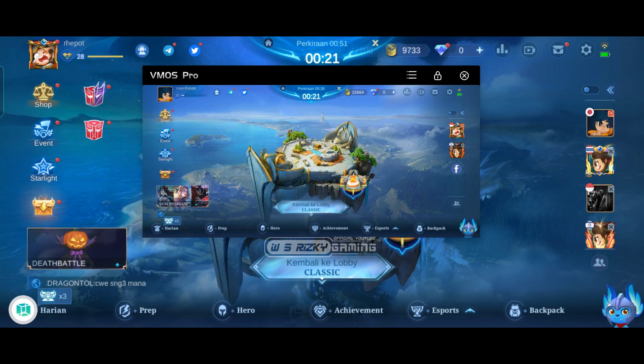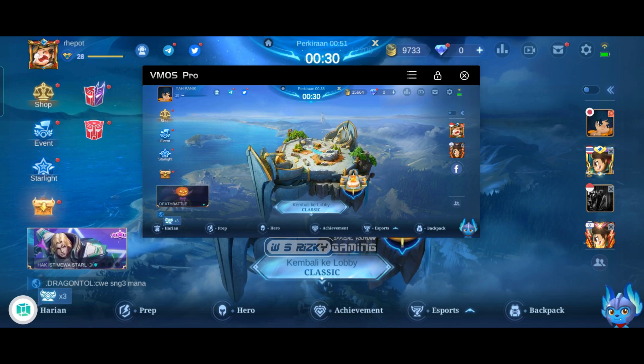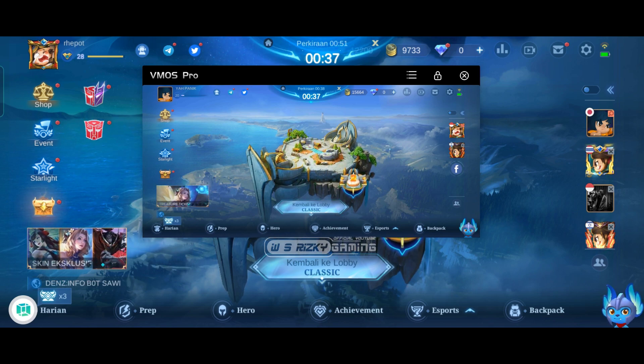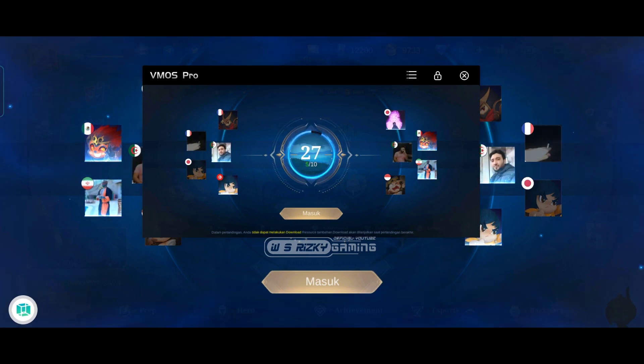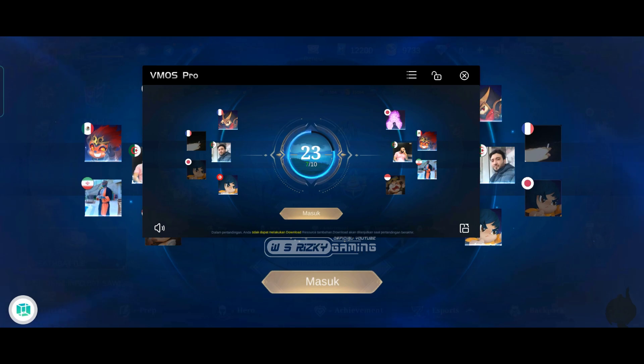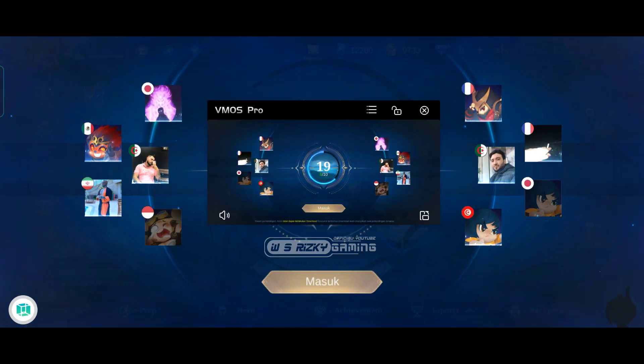Sekarang yang saya contohkan adalah cara solo GBWR di klasik — maksudnya kita sendiri yang main kedua akun, jadi satu akun yang menang dan satu akun yang kalah, sisanya main sama orang seperti biasa. Jika kalian mau full party 10 orang juga bisa, jadi masing-masing siapkan akun tumbal buat di kalahkan. Cara ini bisa untuk semua tier rank — misalnya epic sama epic, legend sama legend, mythic sama mythic — yang penting akunnya berdekatan. Beda dengan bot klasik yang hanya untuk low tier saja, seperti rank elite atau master.